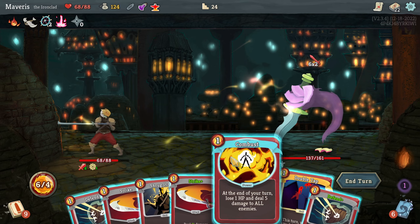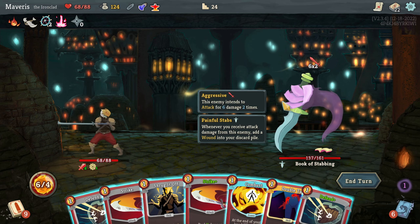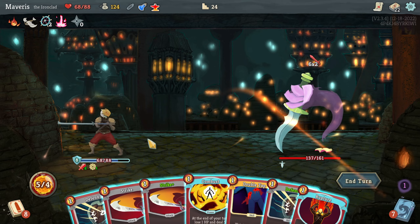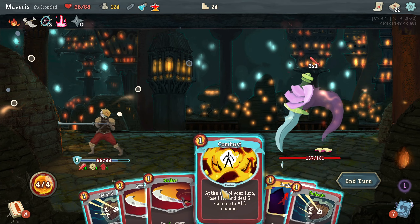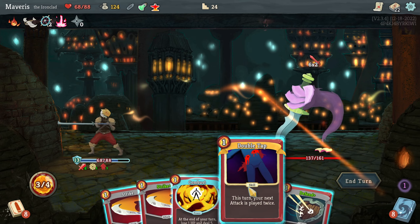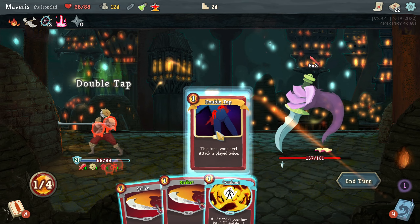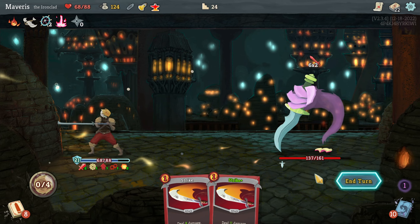Where's my synergy card when I need it? He's going to attack for 12. Shrug it off. There's rupture. Rupture. Defend. Defend. Double attack. So we'll get ramped up here. Seeing red.